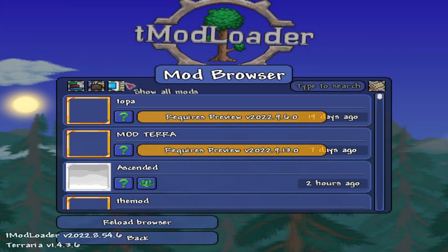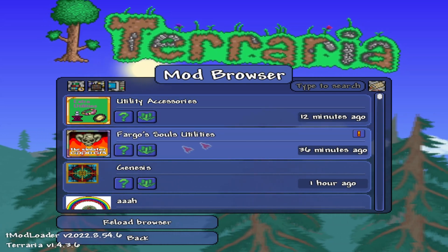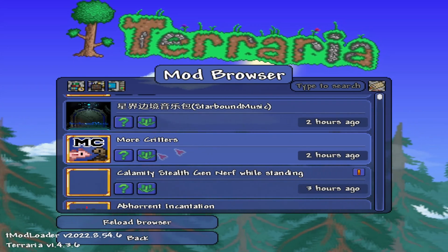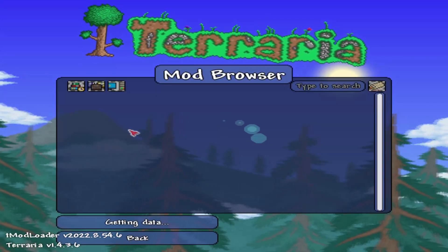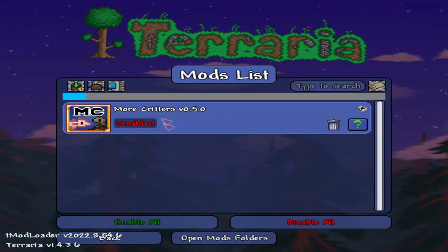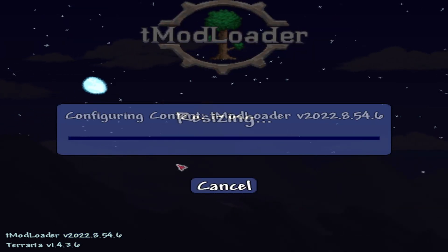Going by recently updated now — so we've got utility accessories, Fargo Soul, Ultimate Banner Merging, More Critters, stuff like that. We'll do More Critters for example. You can read more info about the mod. Go ahead and download it, back up and hit Manage Mods — we'll have More Critters there. Enable it, reload is required, go ahead and wait.